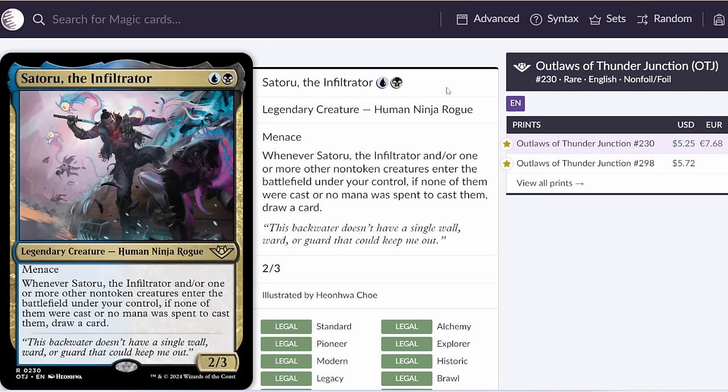Next up, we've got Satoru the Infiltrator, and I think this card is sick. The ceiling on this card is so, so high — it's a really strong card advantage engine that basically draws you cards whenever a non-token creature enters the battlefield and no mana was spent to cast it. The first home I'm thinking of is Ninjas. Ninjas is obviously already a top-tier deck in the format, and this is a ninja itself that not only draws you cards every time you Ninjutsu, but also every time you cast Ornithopter. My main hesitation is that it might be a little bit win-more, since you're only drawing cards when you're getting your Ninjutsus off, and when you're getting those off you're normally in a good position anyway.